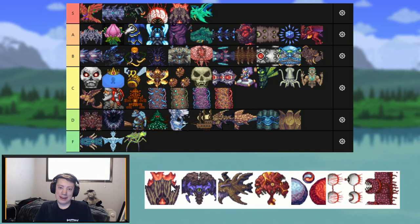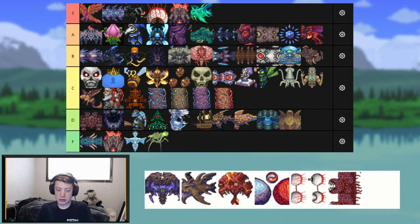Supreme Calamitas — I'm going to be honest, I hate this boss. It has everything I don't like about a boss: it's long, you're confined to a small arena, and it has invulnerable phases. It's all combined into one boss. My favorite part of this boss fight is actually the brothers phase when I'm not even fighting the main boss. It goes in F tier. Roast me in the comments — I hate Supreme Calamitas.